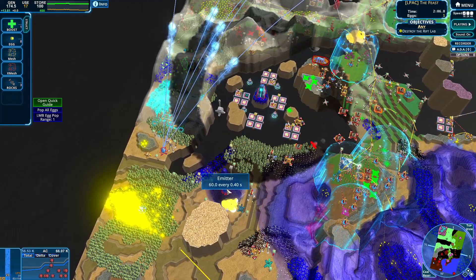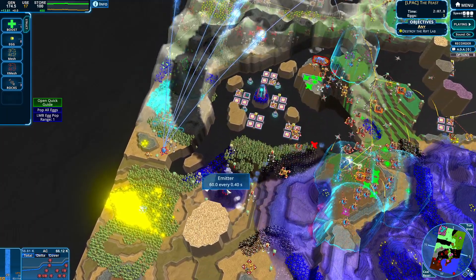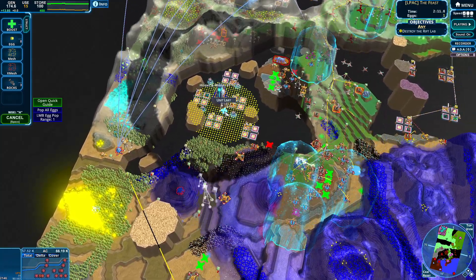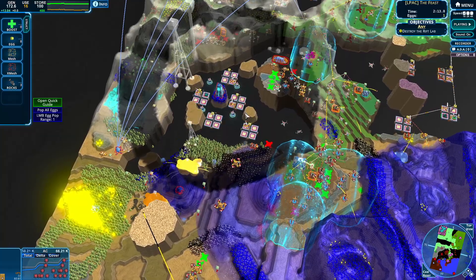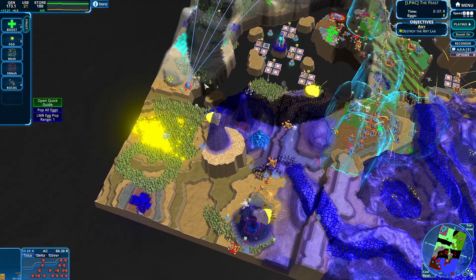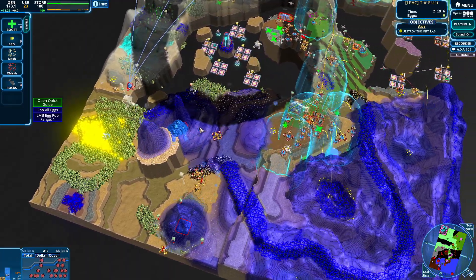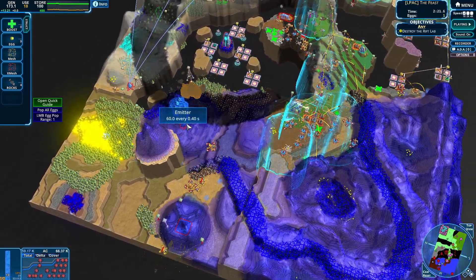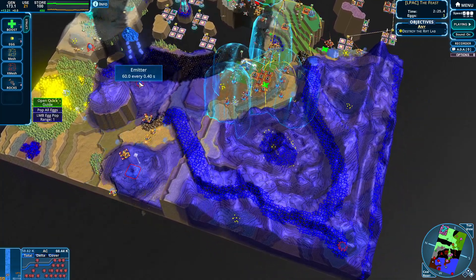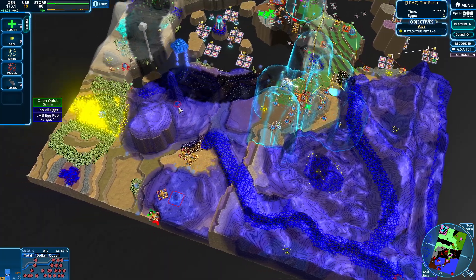Holy moly, we've freed quite a lot already, just from some darkness. We're freeing our friends thanks to darkness. I love it. We didn't have to do anything. We freed essentially every friend in this area. How is the submitter doing? It's 60 every 0.4, and this is 100 every 0.5. So this being faster — amazing. Much better emitter.